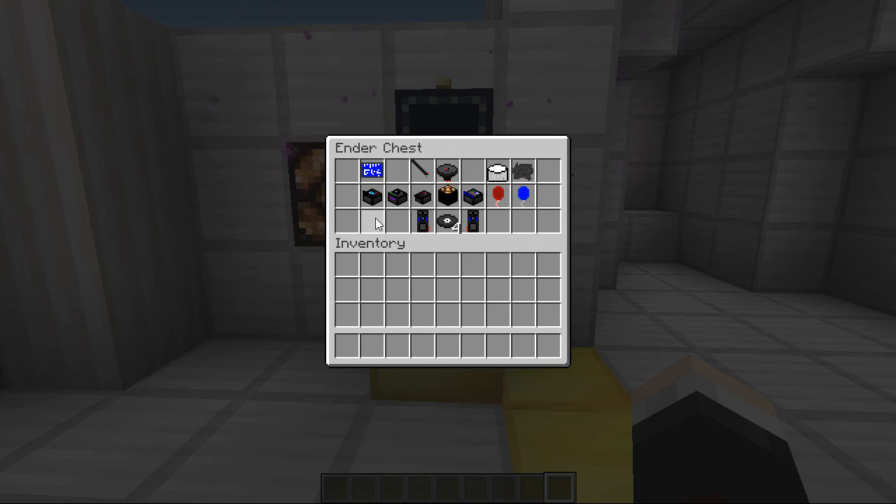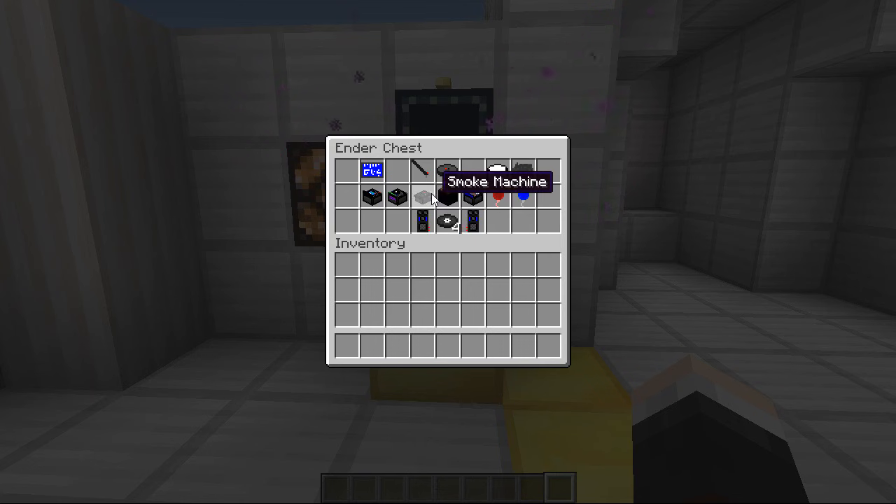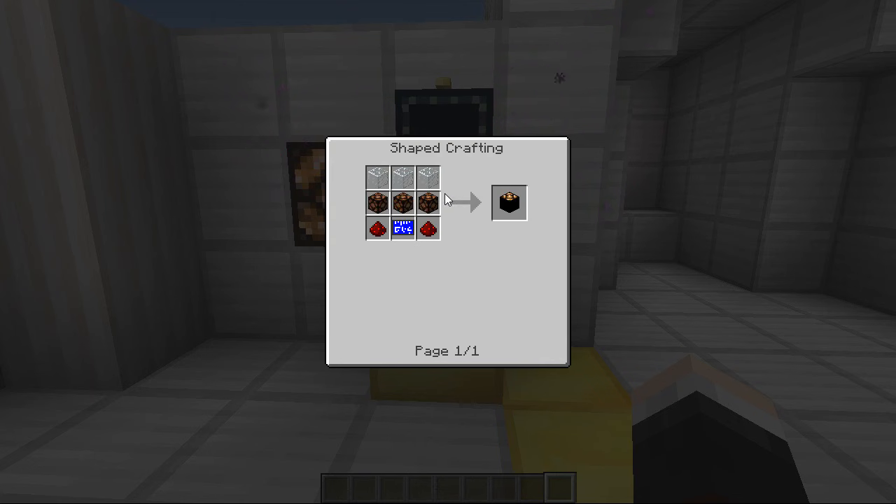I'm going to quickly go through the recipes of these. The recording unit requires one programming chip, one recording needle, one blank record, one redstone and a total of five iron. The DJ deck requires one loudspeaker, two needles, one redstone, two blank records, one programming chip and two iron ingots. Then the smoke machine requires one smoke mixture, one chip, four iron and one redstone. The dance floor requires three glass, three redstone lamps, one programming chip and two redstone - and don't worry, it doesn't look like redstone lamps when it's activated, it looks absolutely perfect.